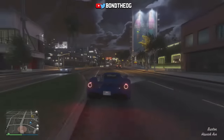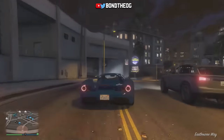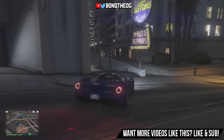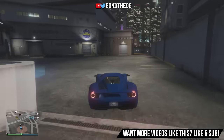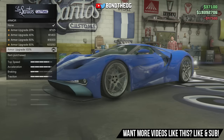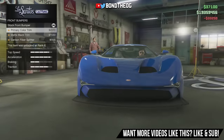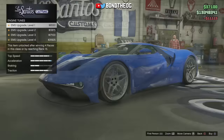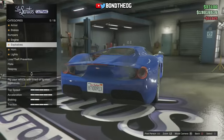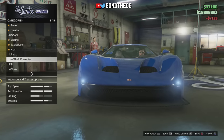So we are going to go ahead and customize this Vapid FMJ — the Aston Martin Vulcan Ford GT. Now this just literally looks like a PC mod. I can't believe this is in the game because it just looks so futuristic, it literally looks just like a 2017 Ford GT. This is unbelievable. So of course we're going to put the best armor on there, race brakes of course. We're going to go with the carbon fiber splitter, engine of course the best. Lights — xenon lights of course.